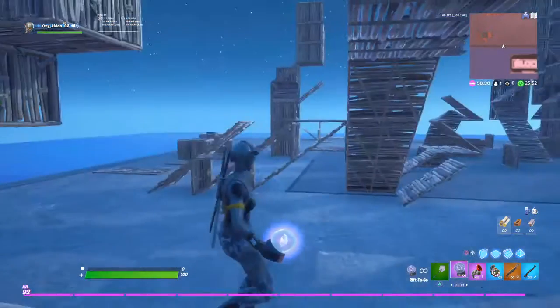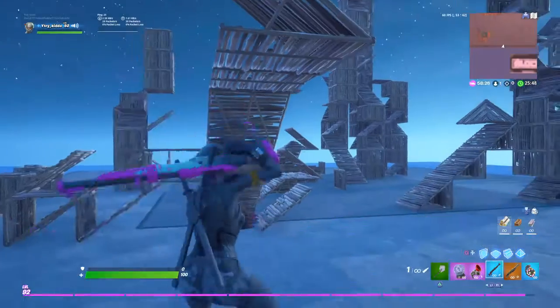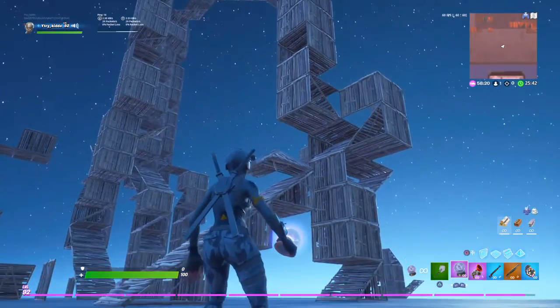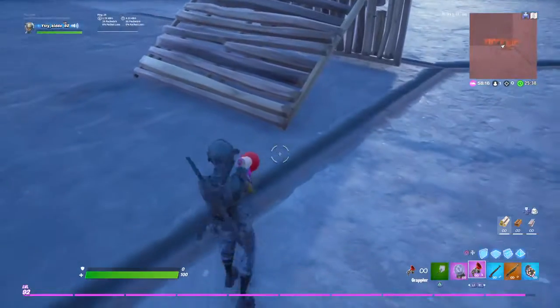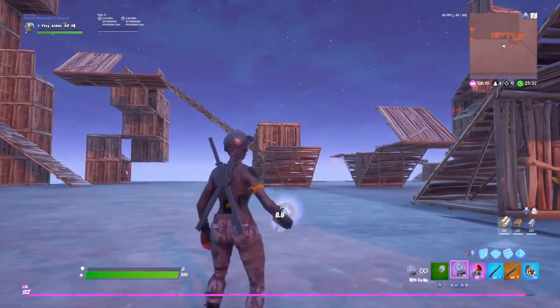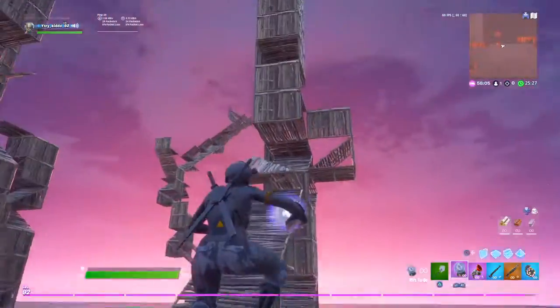So the first one — all you need is a rift to go, and a grappler, and then, obviously, the gun that you're going to shoot, which for me is a hunting rifle. This is one that you cannot do on console. Basically, you pop the rift to go, shoot the grappler, and you pickaxe swing immediately, as fast as you can.